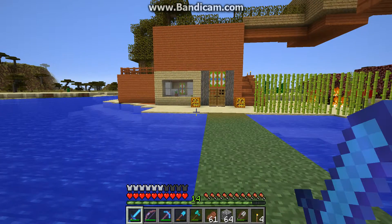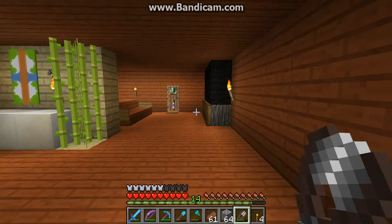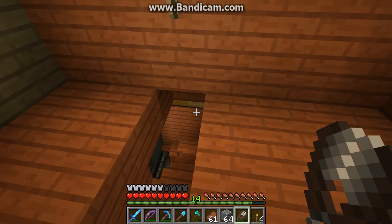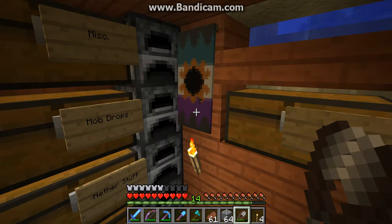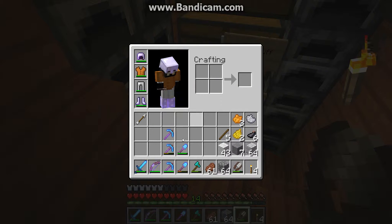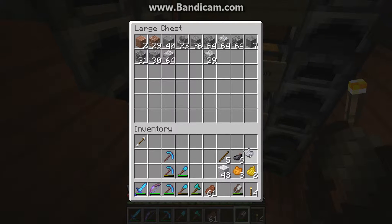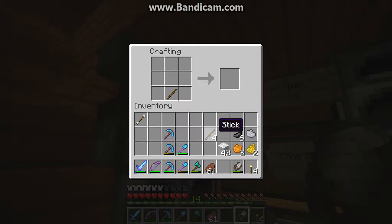Hey guys, we are back. I actually just got some more ink sacs because there were some squid in the water. So I know we kind of already have a banner that we made, but I just kind of like making new banners. Got 43 wool — let me just put away all the stone stuff. So these are the colors I have. Let's make some banners. We're going to need to make one banner first and then we can just copy them all off onto the thing.